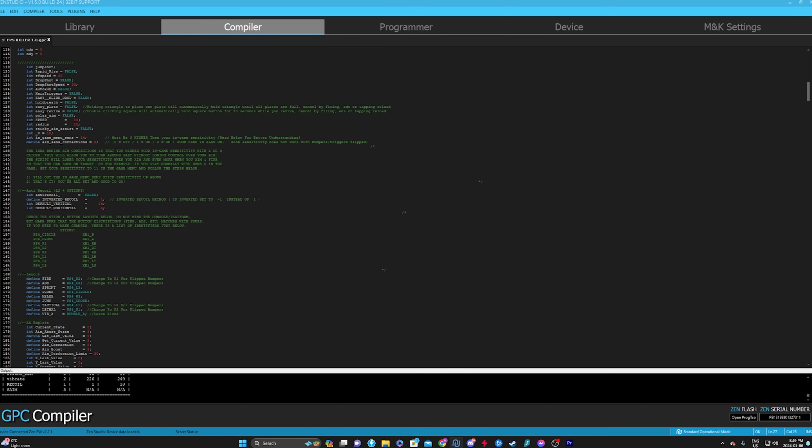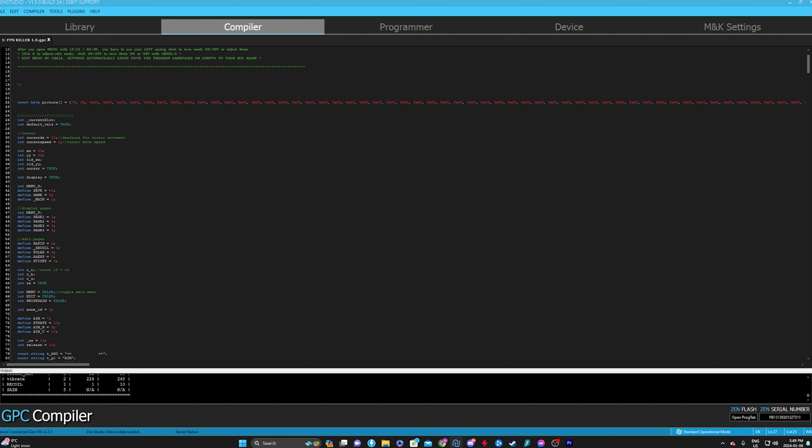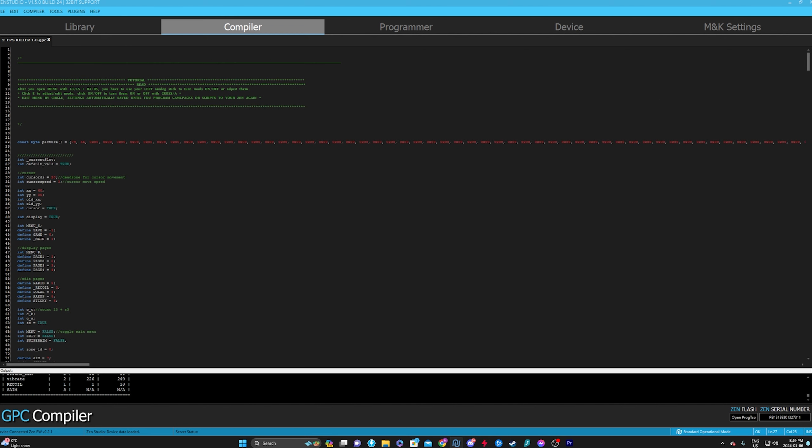What's going on guys, in today's video we're talking about how to set up the FPS Killer script. This is the universal script that can work for every single game. It was made by my boy Floaty — he switched it up a little bit. This was already an old script, he just simply added in his brand new polar tracking aim assist, which is honestly one of the best tracking aim assists I've ever used. I don't know how he cooked it up, I don't know who helped him.